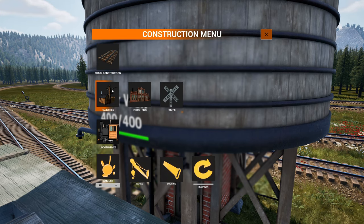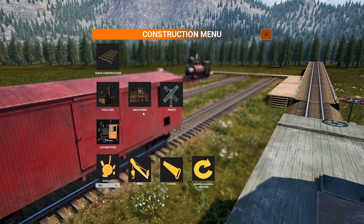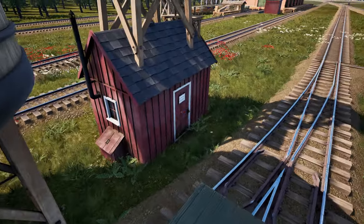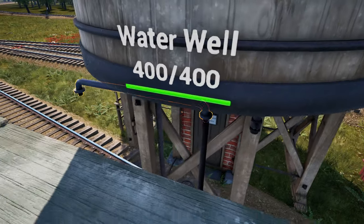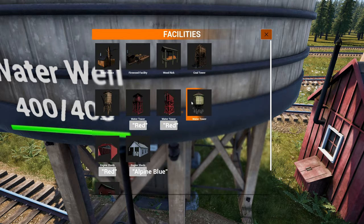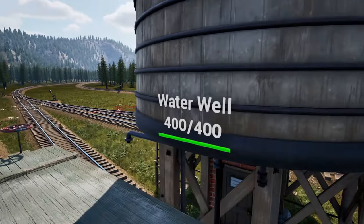The point of this update is to showcase more of the agricultural side of the industries. So we have the water well, wheat farm, cattle farm, and meat packing plant. The water well helps deliver fresh water to these industries. Since we have cattle now - we actually do have cows - we need to be able to put fresh water for them. Our current list of water towers are not fresh water; they do not carry drinkable water. That's why we need this water well.